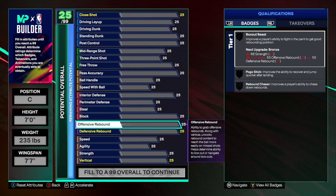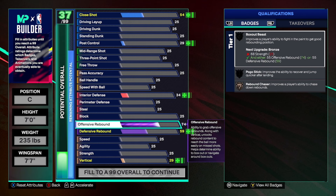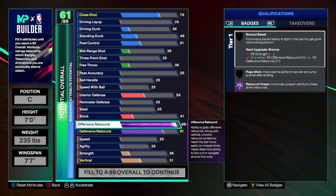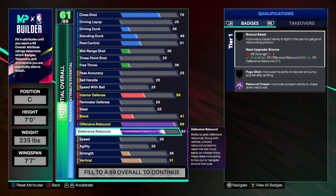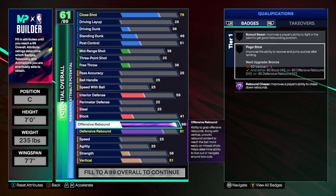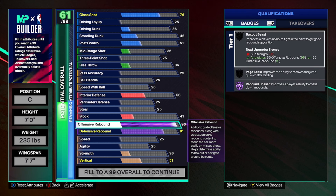The first thing we're going to upgrade is our rebounding — arguably the most important thing for a center. Our offensive rebound is going to be a 96 overall rating, and we're going to leave our defensive rebound at an 81. The reason for this is because all you need is one rebounding rating to be high to get all the rebounding badges. Offensive rebound is just more valuable — on defense you usually have good box out position, but for offensive rebounds you have to fight through one or two defenders to snag that board.